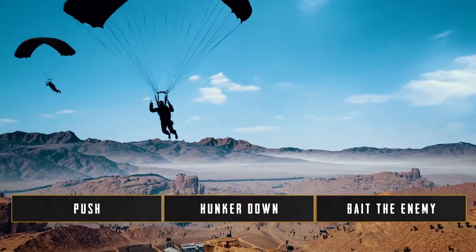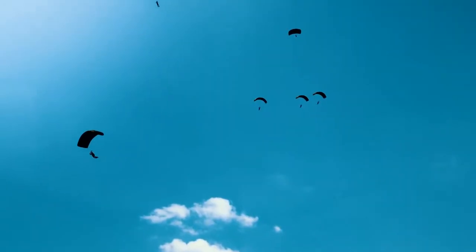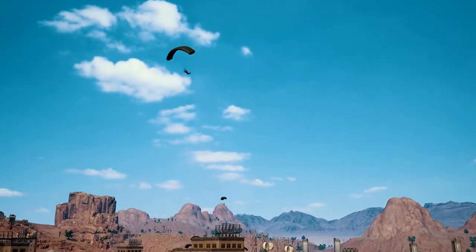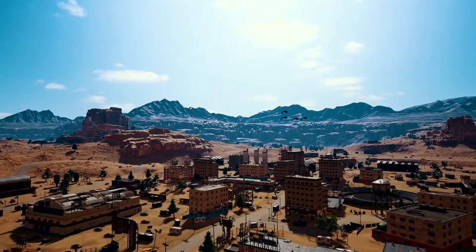Let's take a look at how you can use an opponent to bait the rest of their team. If you notice an enemy player has peeled away from his unit, let your squad know and change your drop spot to cut off the enemy player from his team.